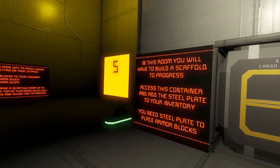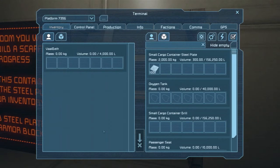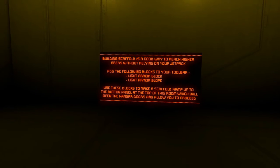In this room, you will have to build a scaffold to progress. Access the container and add the steel plate to your inventory. You need steel plate to place armor blocks. Building scaffolding is a good way to reach higher areas without relying on your jetpack. Add the following blocks: light armor slope and light armor block. Use these to build a scaffold ramp up to the button panel at the top, which will open the hangar doors and allow you to proceed.